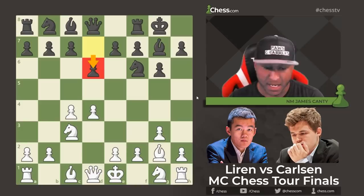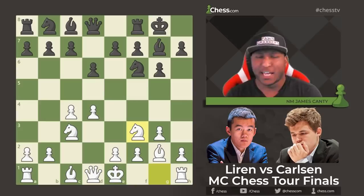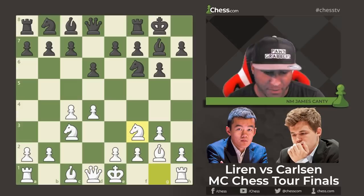After d6, Knight f3 from Ding. Now a little about the players: Ding Liren is actually a King's Indian Defense specialist — he plays it with the black pieces and has many games with it. With that being said, Magnus is playing exactly what Ding plays. Imagine the psychological aspect of what Ding may be thinking and how he will approach this game.